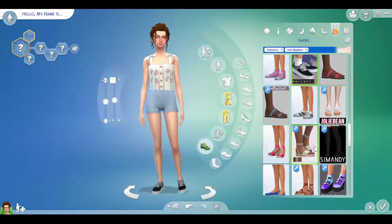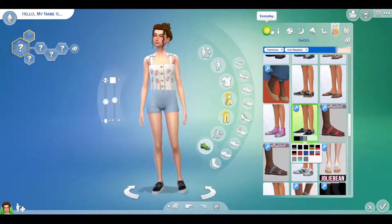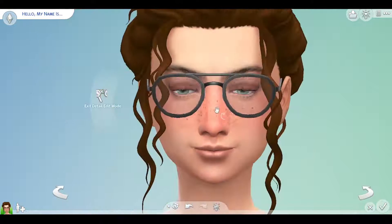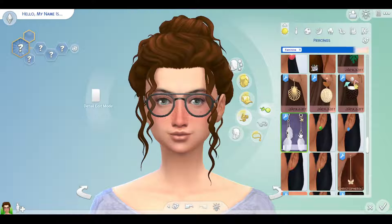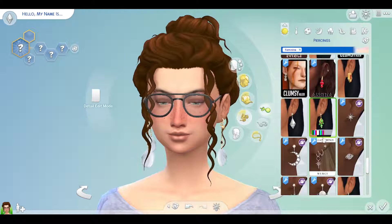I chose one of my first pairs of custom content shoes that I loved, and started doing some miniature details to bring the whole sim together. I did some small facial shaping and added a few last-minute accessories to the look to give it exactly what I wanted.